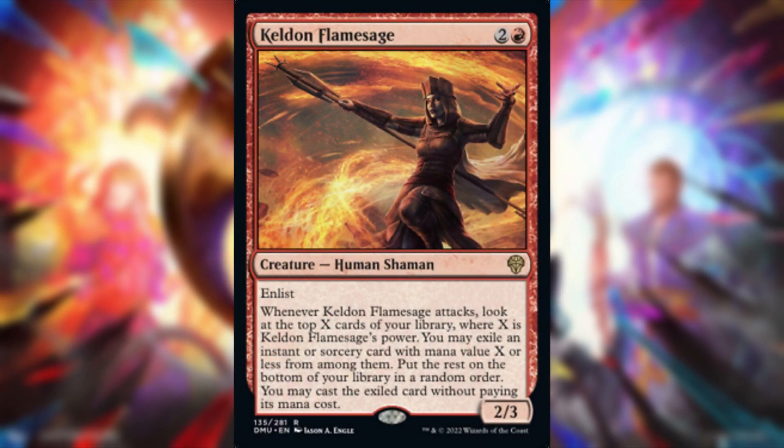First up, Kelden Flame Sage — two and a red for a 2/3 creature, Human Shaman. It has enlist. Whenever Kelden Flame Sage attacks, look at the top X cards of your library where X is its power. You may exile an instant or sorcery with mana value X or less from among them, put the rest on the bottom in random order, and you may cast that exiled card without paying its mana cost.